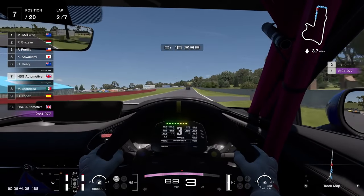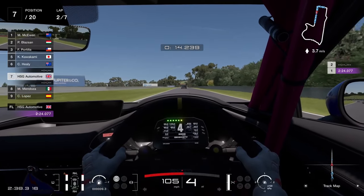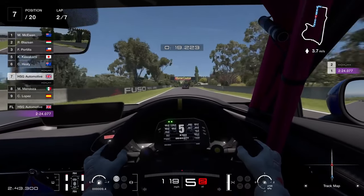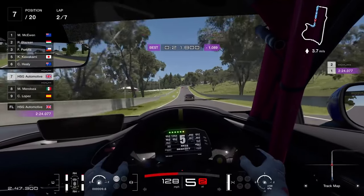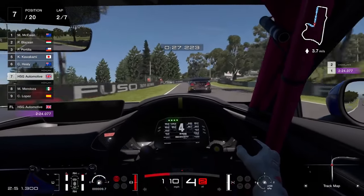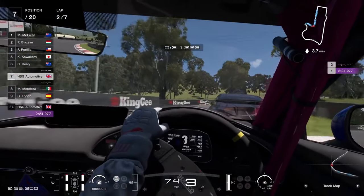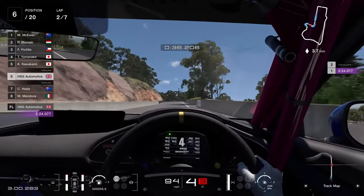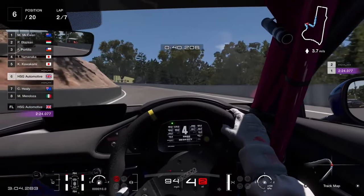So what does this thing offer? In Group 4, balance of performance is immediately going to change things around depending on the arbitrary choices of the track and the event. But at least stock, you're looking at pretty decent numbers: 1,200 kilos, 380 horsepower, 635 points. So you could potentially use this as a cash cow — you could get some pretty decent horsepower out of it while still being well under 700 points, given that it's already on racing tyres as well.